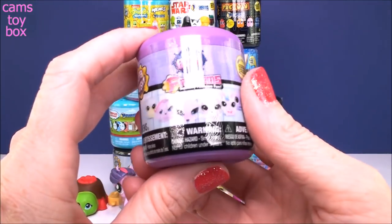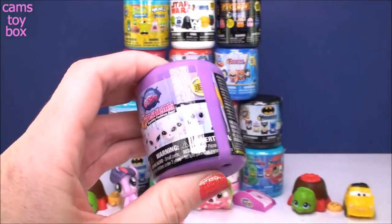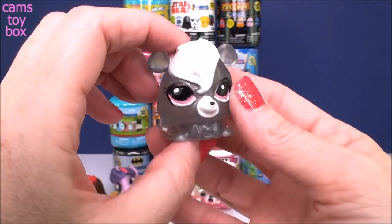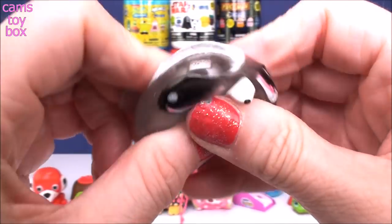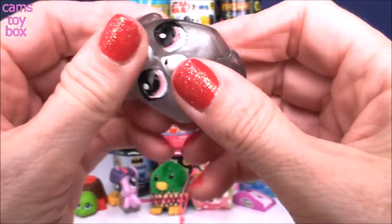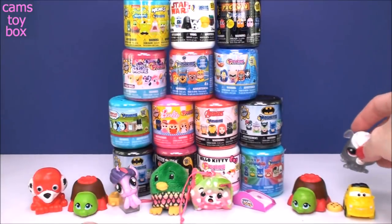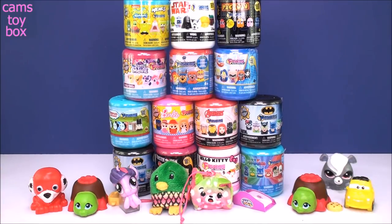This is a Littlest Pet Shop Fashion from Series 3, which I'm pretty sure is the Crystal edition. Yeah, it says Crystal right there. So we got Pepper Clark and you see how she's like kind of translucent and see-through. I love these Crystal ones because you can actually see the water right inside of there, which makes them like really incredibly squishy. Now they don't all come with water inside of them. You can usually see it if it's in there. Like the My Little Pony one definitely did not come with water. The Cars one did come with water in it.